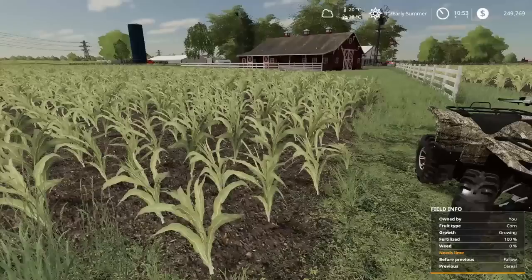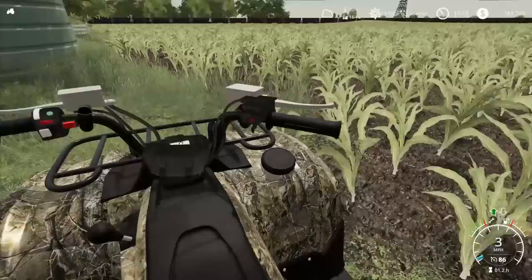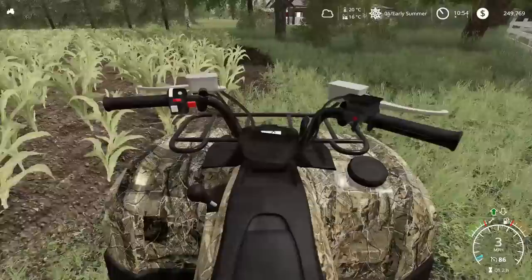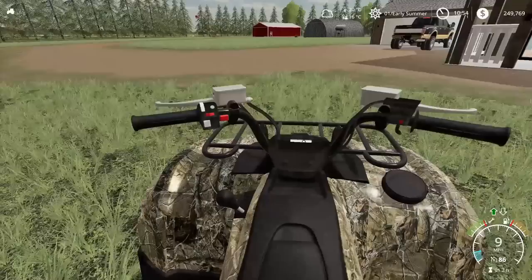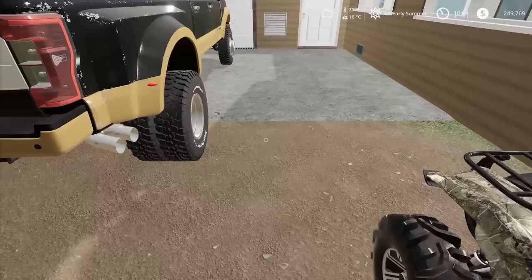Looks like we got some work to do today. I was just checking on the crops, making sure they're doing all good. Dealing with the corn right now — I didn't put lime on it and apparently I need to. I know you're really not supposed to do that after it's seeded and everything's up, but since I legitimately need to put lime on it and Farm Sim will still let me, I'm gonna do it. I'll head down to Buck's at some point today and grab a lime spreader.